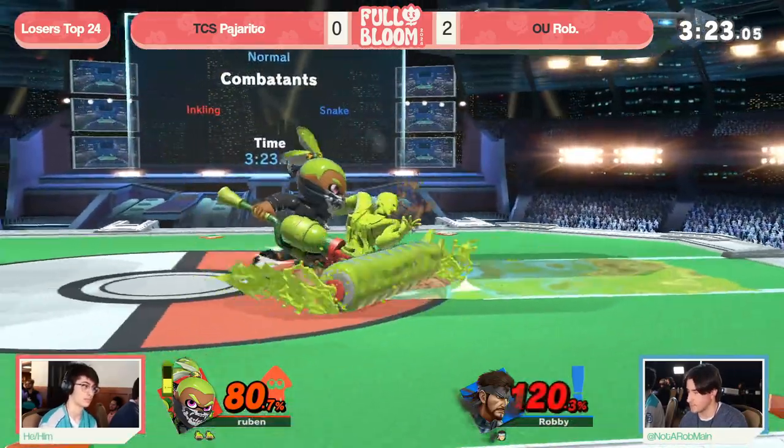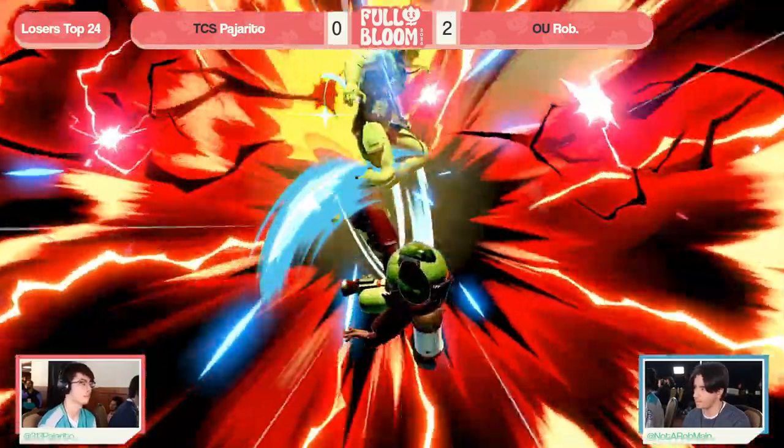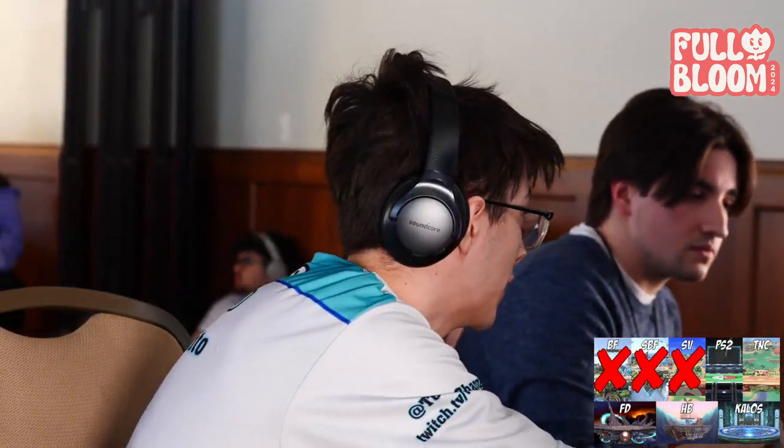Rob with a crazy setup idea that could have just found his way back into this game, but Pajarito playing disciplined and keeping this lead going. He's trying desperately to force this game forward. Look at that back air — basically a sword, able to zone him out too. We might be seeing a force to game four. Rob is now inking him up, taking a second to think on it. You're trying to get your ink. I wonder if he took that because he was worried about exactly that up throw up air.